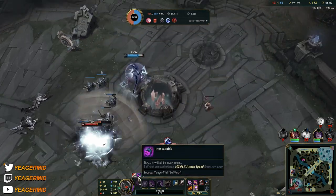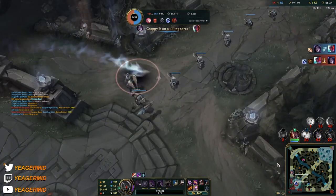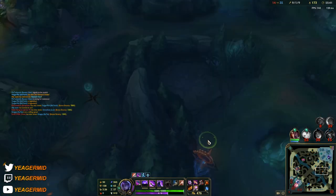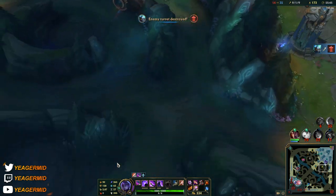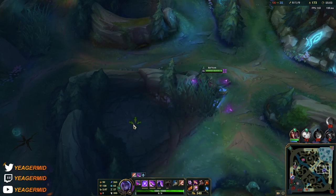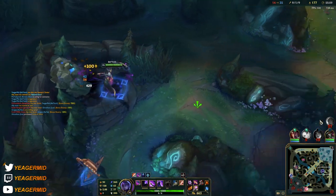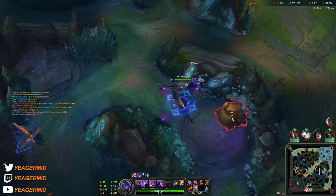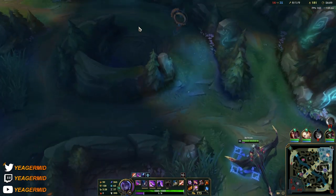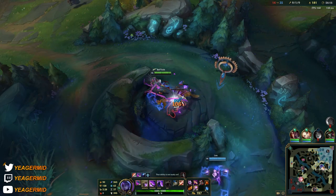The later the game goes, the more fun it is — look at the attack speed: 103% bonus attack speed and it's going to keep stacking up permanently. Also, the bonus HP you get inside your ultimate transformation actually makes you really tanky. Even though you don't have any tank items, you can still easily end up getting more than 3000 HP just by going full damage. So it is a hyper carry that is also tanky at the same time.